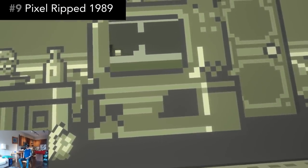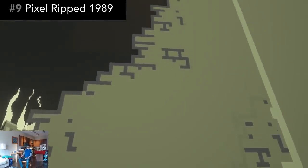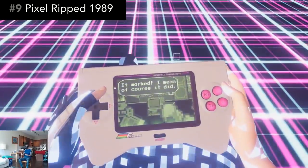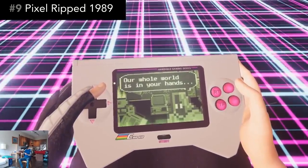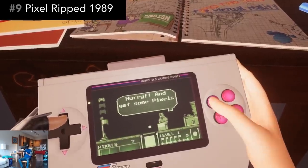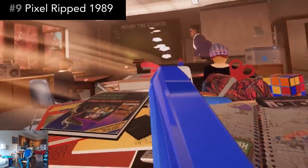Pixel Ripped 1989 begins with you living inside a Game Boy-like world playing a game on a TV, but after disaster strikes you'll switch characters to become a young student playing on their game system, controlling the character that you previously were. You'll spend the vast majority of the game needing to play your portable game system while juggling responsibilities in the real world, like keeping your teacher distracted so you can keep playing without getting in trouble.